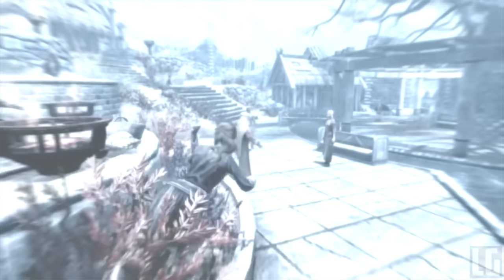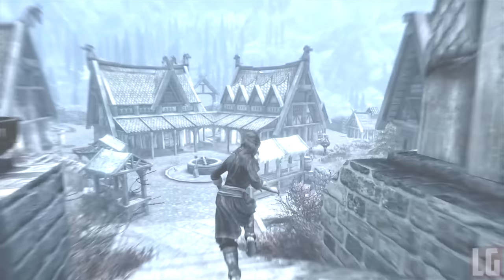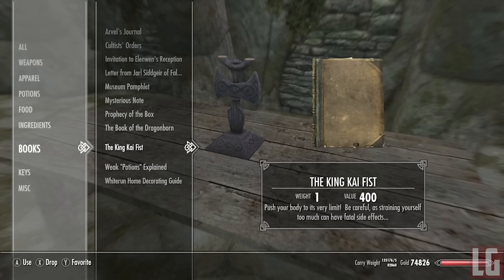At some point the mod author plans to add Super Saiyan form as part of an independent mod, and also the ability to turn your character's hair golden so you look like a Super Saiyan. Other moves will be added soon, like Light Grenade, Big Bang Attack, Kamehameha, Explosion Wave, and Final Explosion, for example — and all of these spells can be bought from Farengar in Dragonsreach.